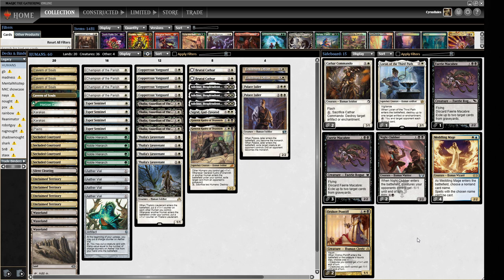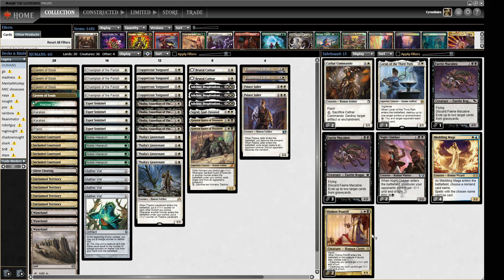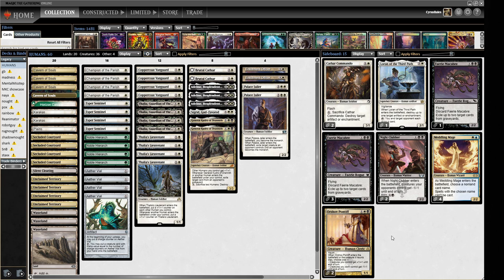Sideboard-wise, we've got some more Humans. Orzhov Pontiff: when it enters or the creature it haunts dies, you choose to either pump all your guys or shrink all your opponent's guys. Haunt means when this guy dies, it exiles and attaches to a creature; when that creature dies, you get the effect again. It's a classic card people used to play back in the day. Not necessarily sure it's the best, but interesting.